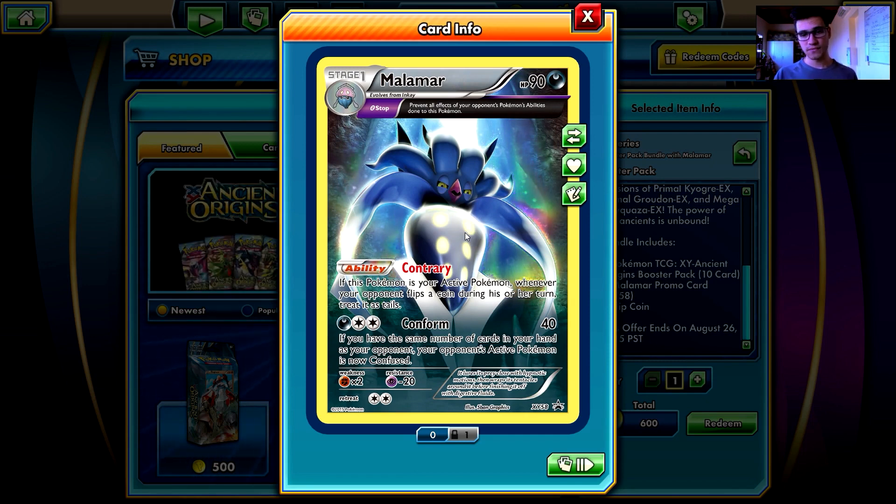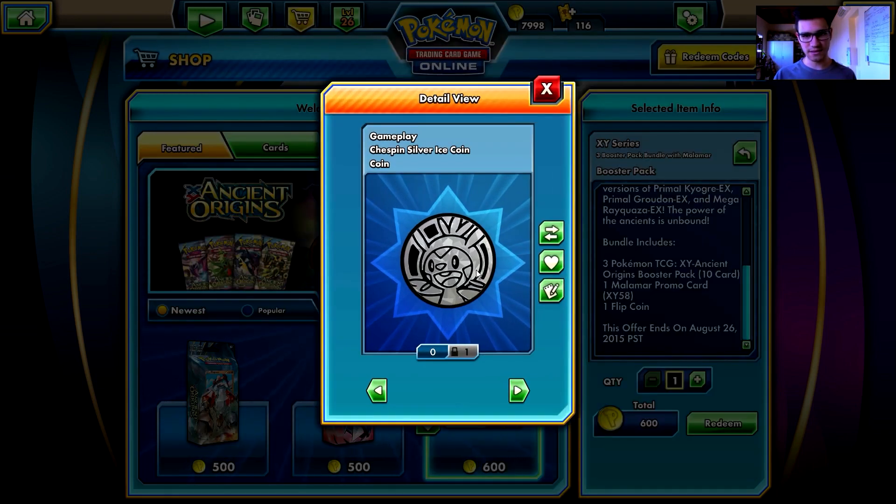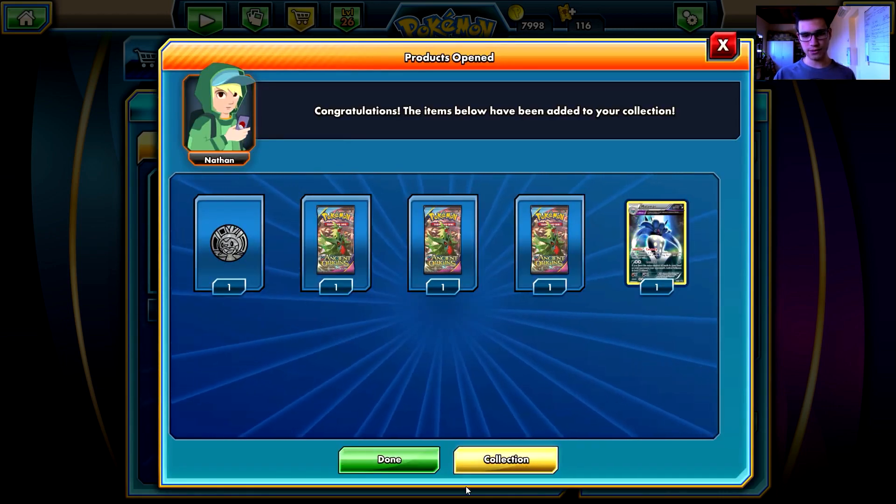I'm not sure about that, but those coin flips are always tails — that's awesome! Anyways, there we have a chest pin, a silver ice coin, and three booster packs.